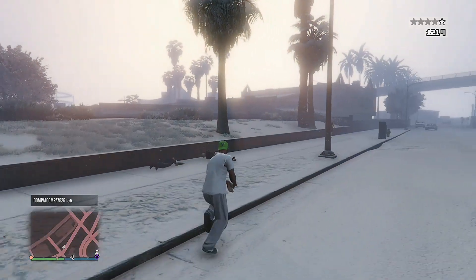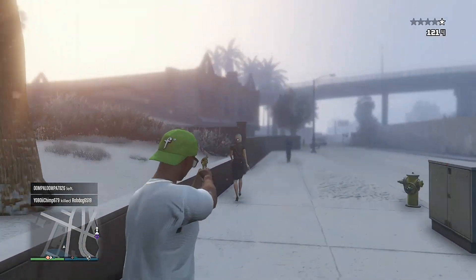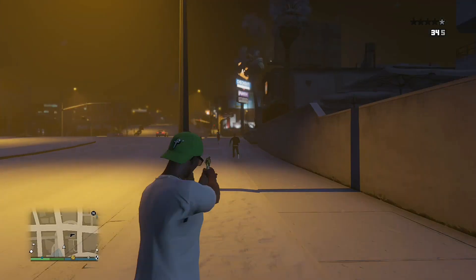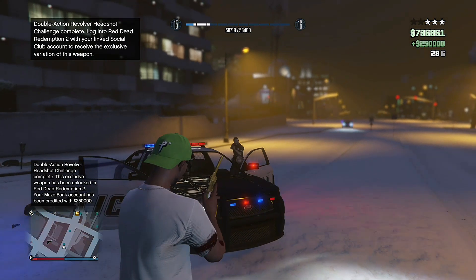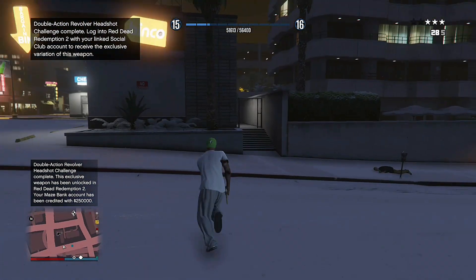With this pistol we have to get 50 headshots — you can see the counter in the top left corner. Similar to the axe kills, only double. You can kill NPCs, cops, or regular players in the lobby. That's another $250,000, and we're up to $700,000 now.